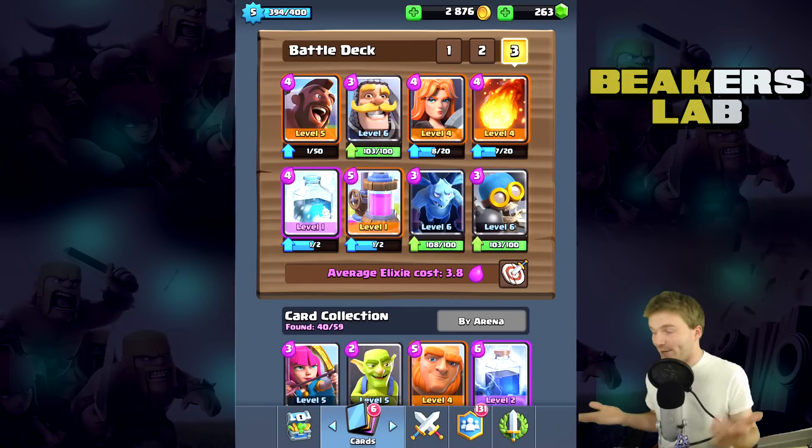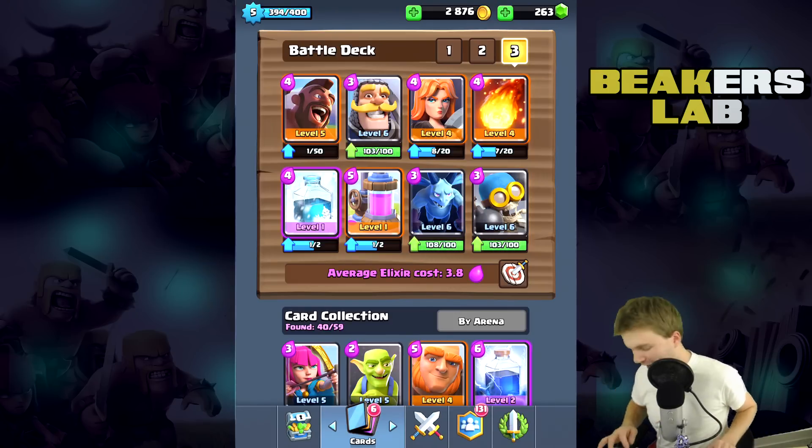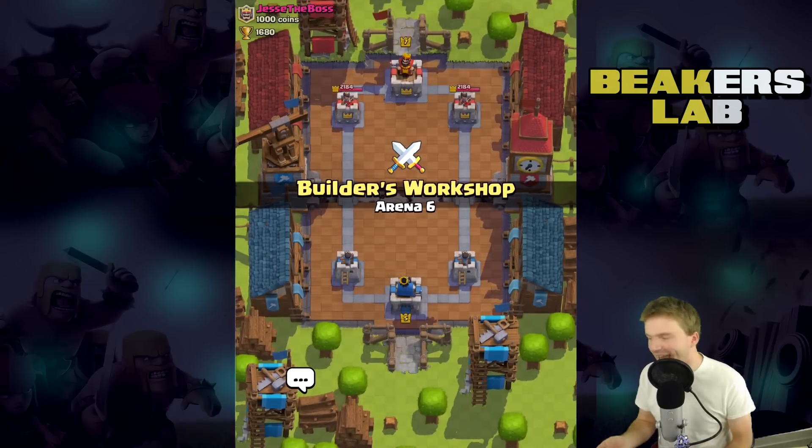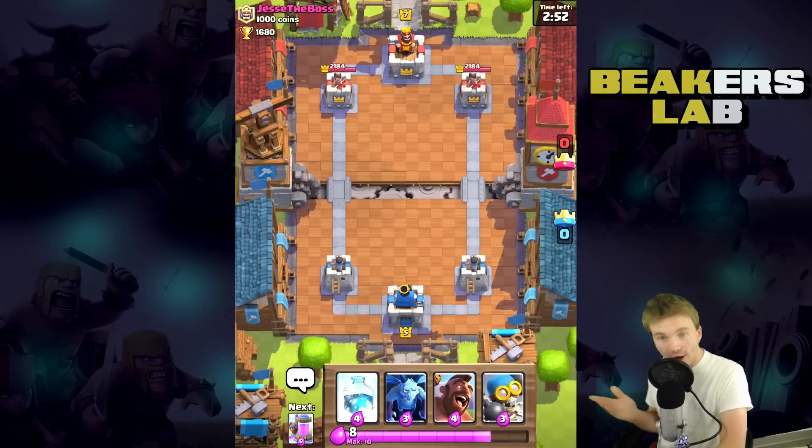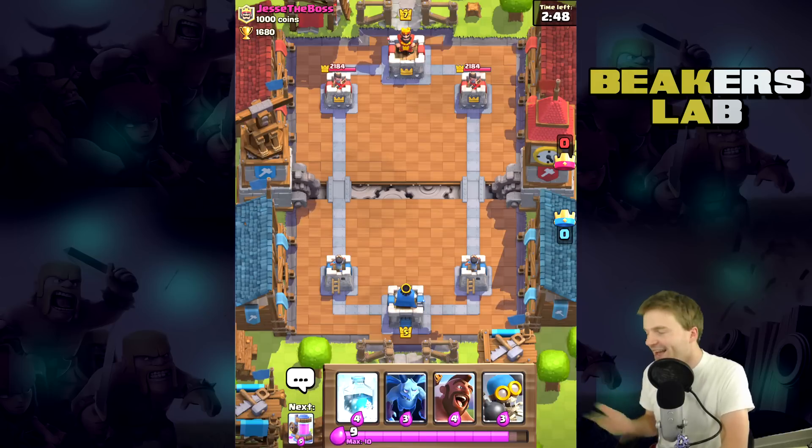The hog rider is now level 5, so this is dope — we're a level 5 player and we have a nice setup here. Let's go, let's try it out. I haven't used this in ages, I gotta figure out how to do this again. I haven't used the hog at all in a long time because I just didn't have it leveled up on this account, and this is the one I play the most.